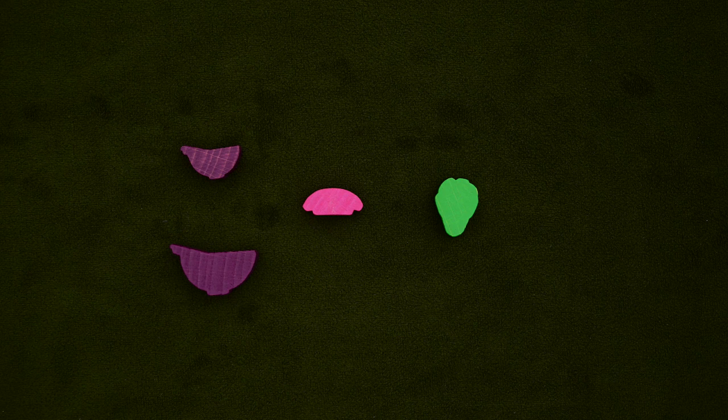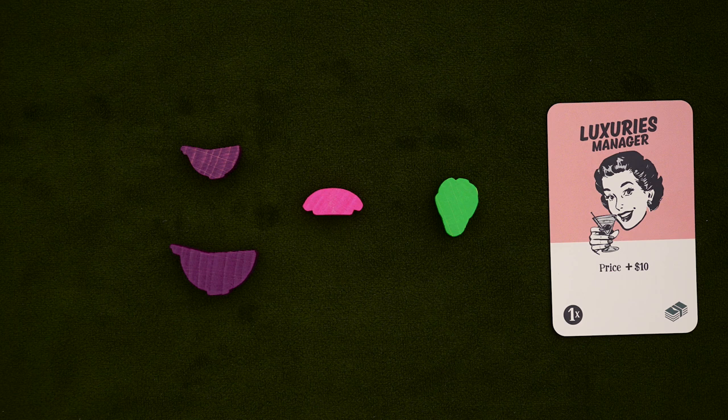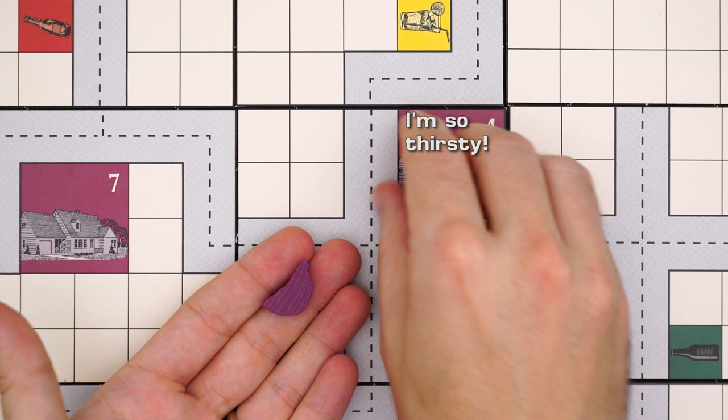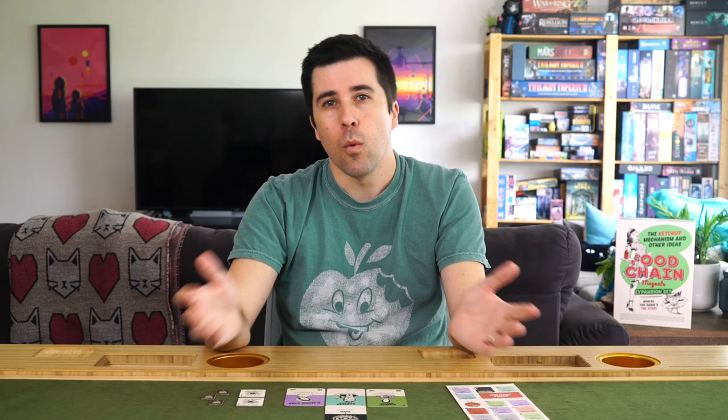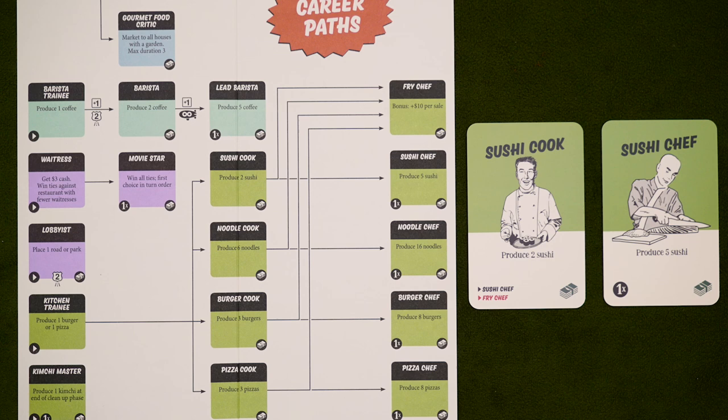We've got three new dishes to serve up: noodles, sushi, and kimchi. You can add them all or pick and choose, and they each work a little differently, but one thing they all have in common is that you don't market them — they'll get purchased in slightly different ways. Also, if you play with any of these new foods, add one luxuries manager. Noodles are made by noodle cooks and chefs who come up from kitchen trainees, and true to reality, noodles are always a good backup option. This means that if a house can't find what it's actually demanding, if you have noodles, it'll buy those instead. You can't mix and match, so in this example, even though you have a burger, you'll need to have three noodles — one for each of their demand — in order to sell to this house. When selling, they follow the same unit price calculation as any other food or drink. They also count as food for the purpose of milestones and can be stored in the freezer.